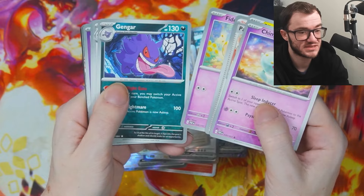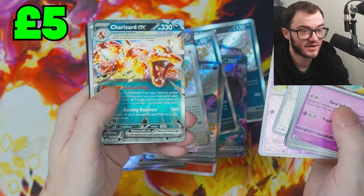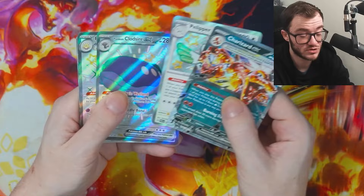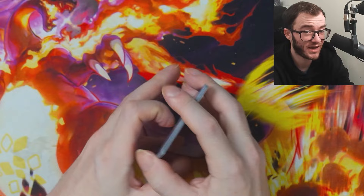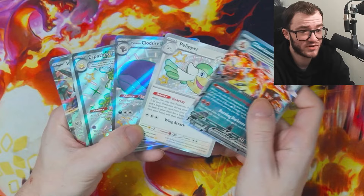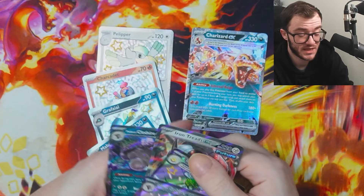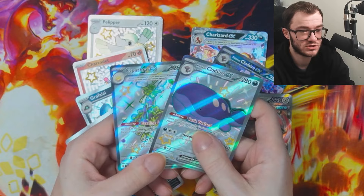Last pack! Let me know your thoughts in the comments whether these tins are worth it — or if you had better luck than me. I've yet to pull a special illustration rare from Paldean Fates. Let's go for it — Charizard EX! I've now pulled this three or four times. I nearly have a playset, but that's not the Charizard I'm looking for. We did get a decent amount of hits — nine out of 15 packs.